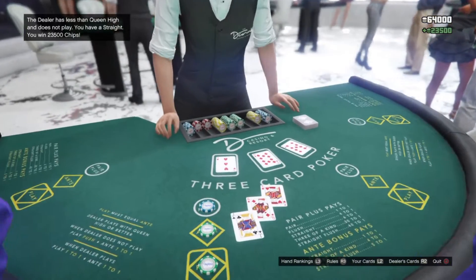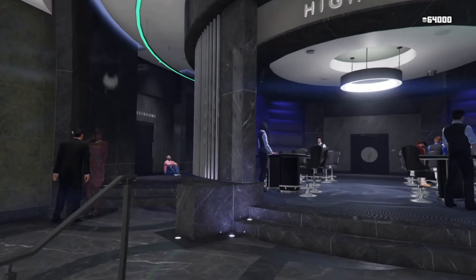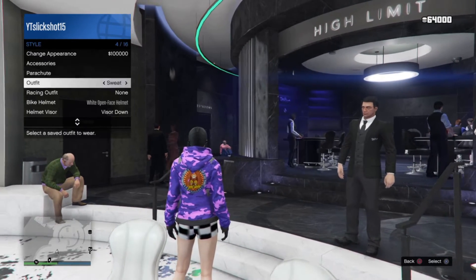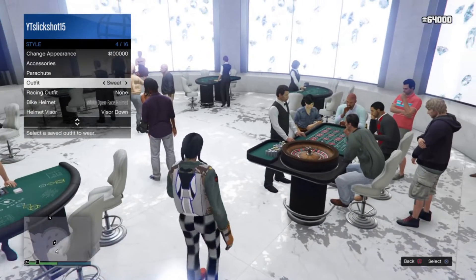I won — I just got 23,000. So what you want to do is you want to hit quit, then go to your interaction menu, go to Style, and just switch outfits once and switch back. There you go — so it's saved now.